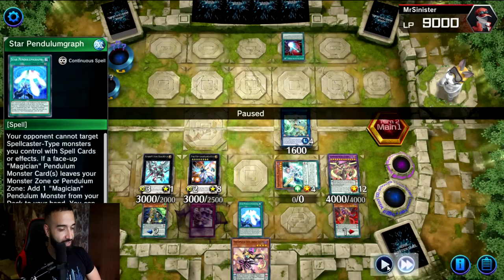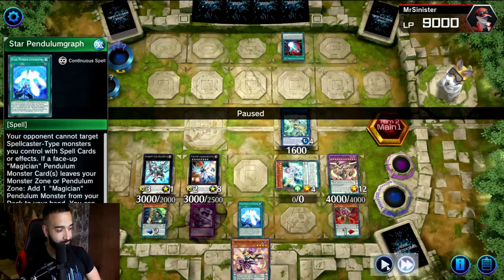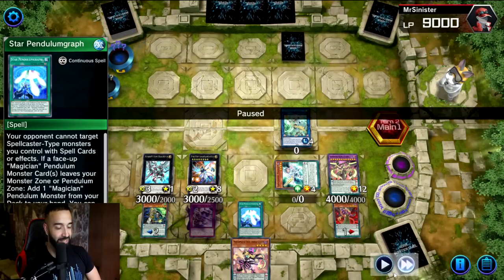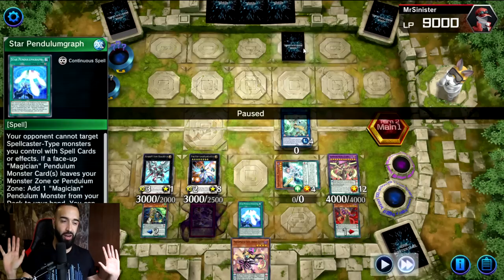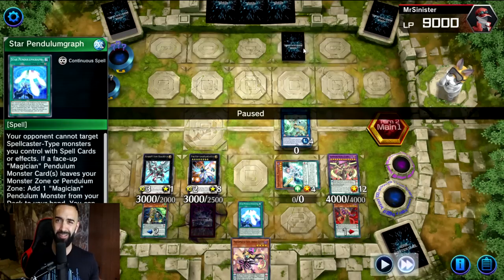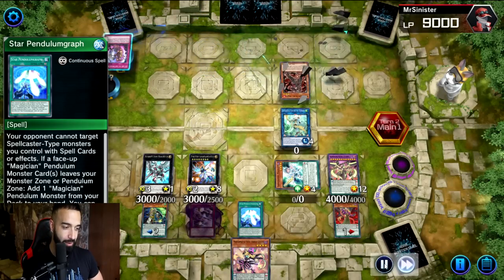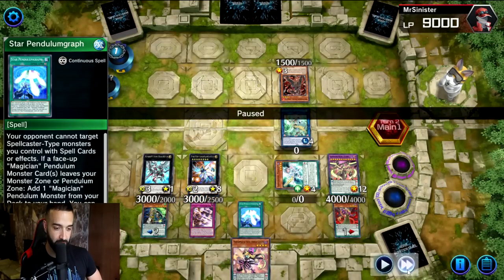We pass the turn. Celestial adds Joker for follow-up — we'll have Joker in hand, fully complete scales, and Star Pendulum Graph to search any magician missing, plus three cards drawn for free turn. Unfortunately, all of that setup just to get hit with Dark Ruler No More. He sets a card — probably Eldlich. Then he goes Unchained, but that's fine, we're still going to win.